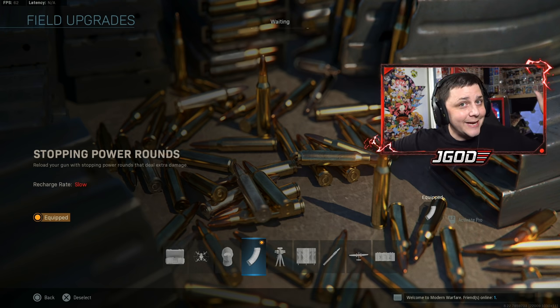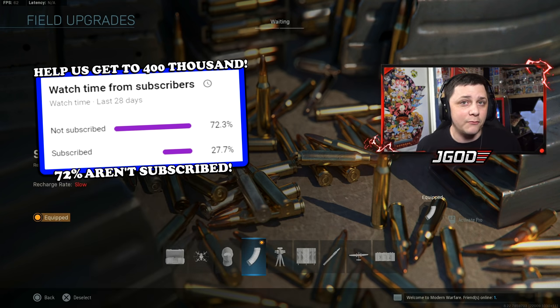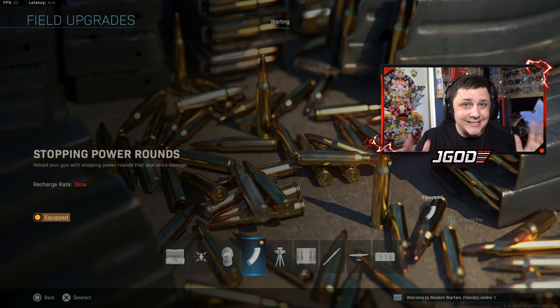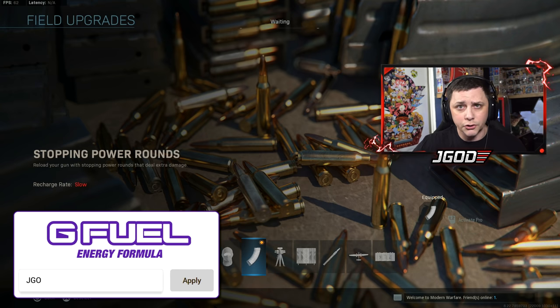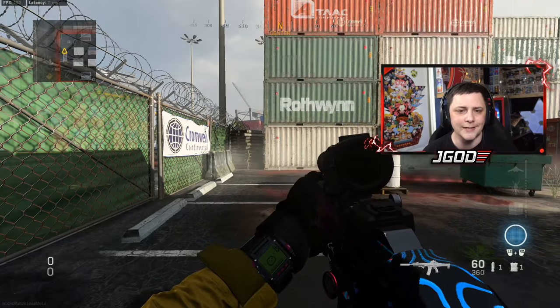If you enjoy the video and learn something new, make sure you hit that like button — the goal for today's video is 2000 likes. If you're brand new and want to find your way back for more Call of Duty content, make sure you're subscribed with notifications on. Also a quick reminder: my G Fuel code is boosted to 30% off until the end of July. If you want an alternative to energy drinks without all the sugar, or you want caffeine without coffee, check out G Fuel — they have variety packs with over 35 flavors.